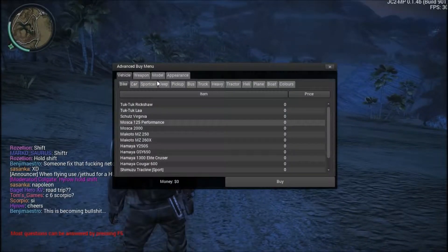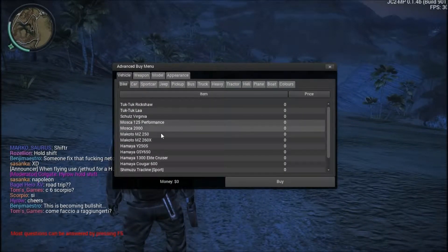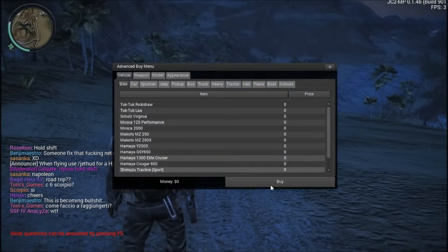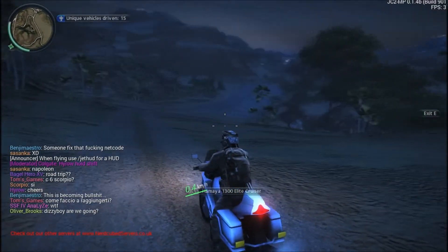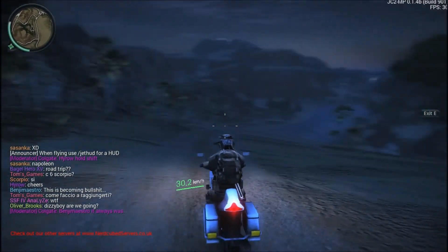Then get a fast bike. The fast one is — what is that? — the cruiser. It's quite a fast one. Then you can also hold down shift to make it go faster.